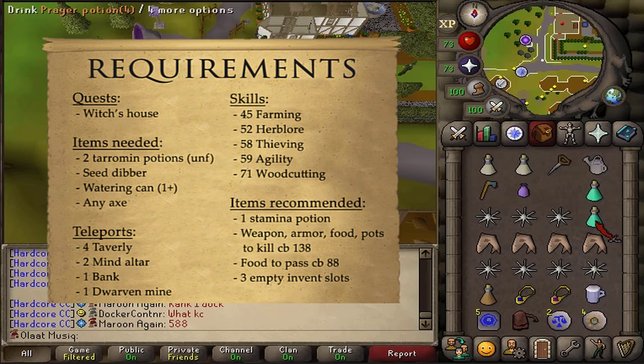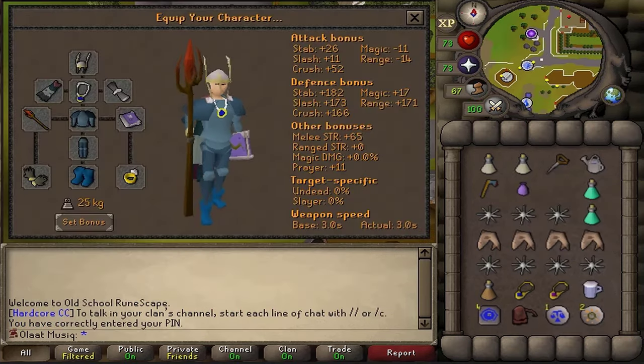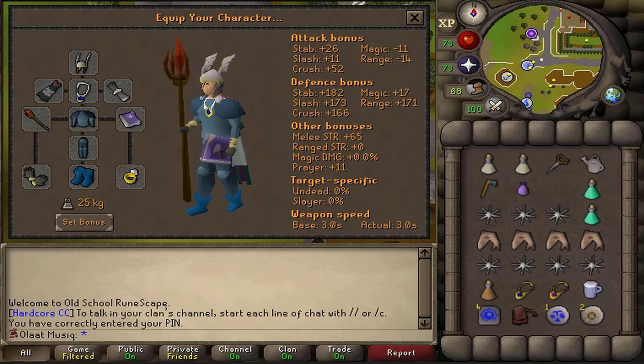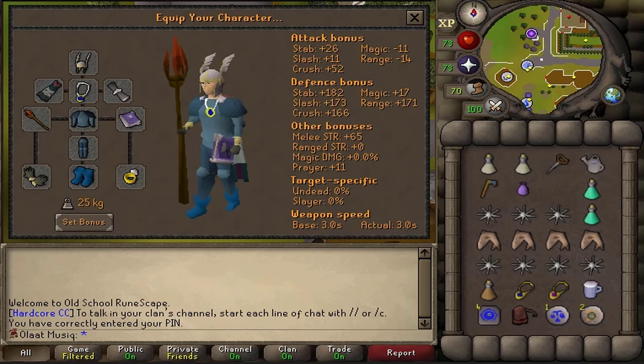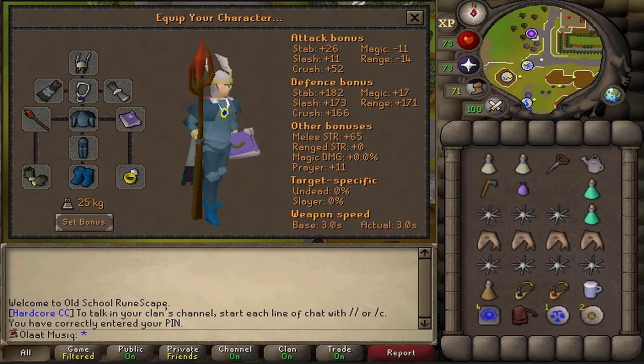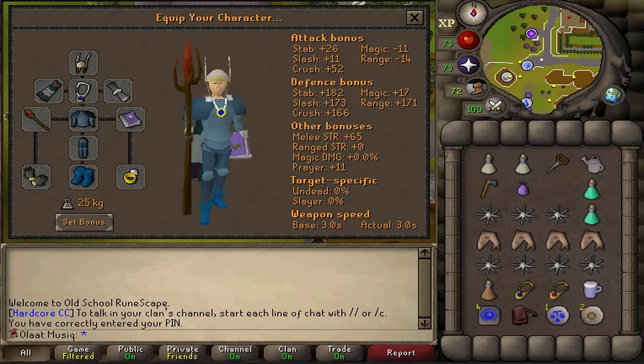This boss drains your prayer quite a lot, so having a minimum of two prayer potions should be helpful. As for gear, the boss is weakest against magic and you don't even need a positive magic attack bonus. You can wear Proselyte or Rune Armor if you want, with Iban Blast or better. But if you have level 70 or higher in ranged or melee, that is also fine.